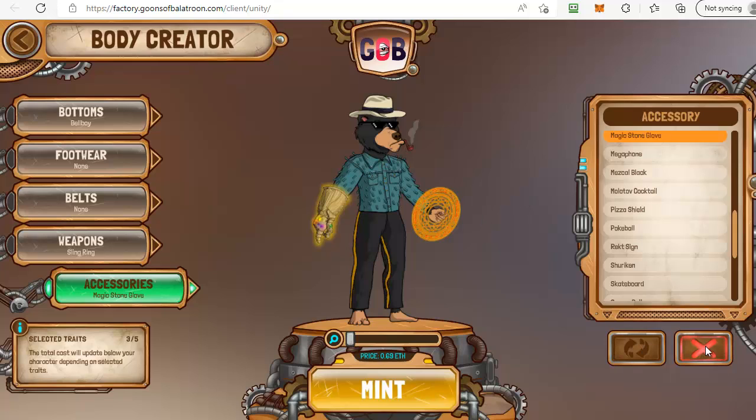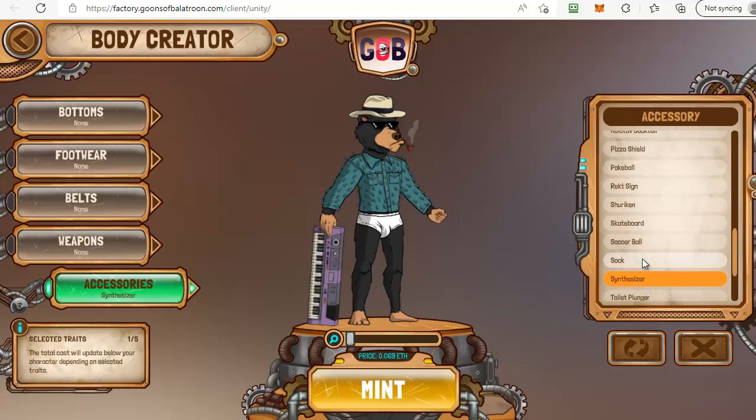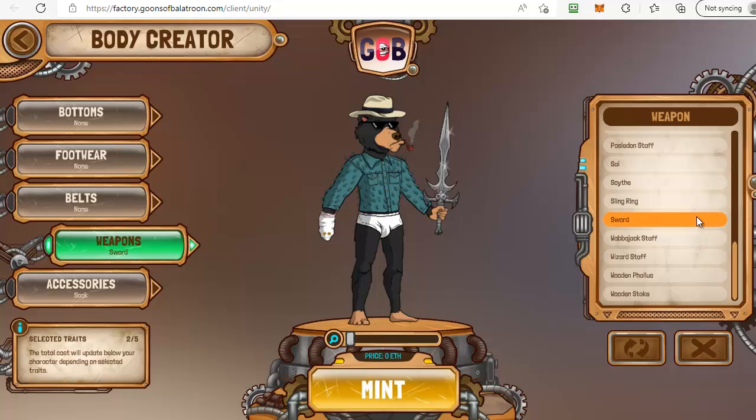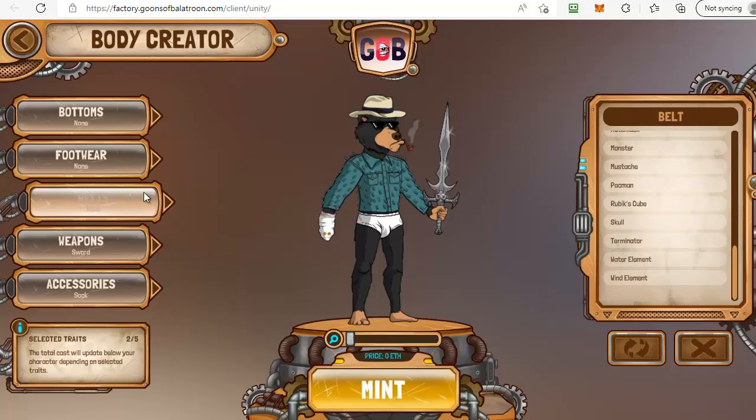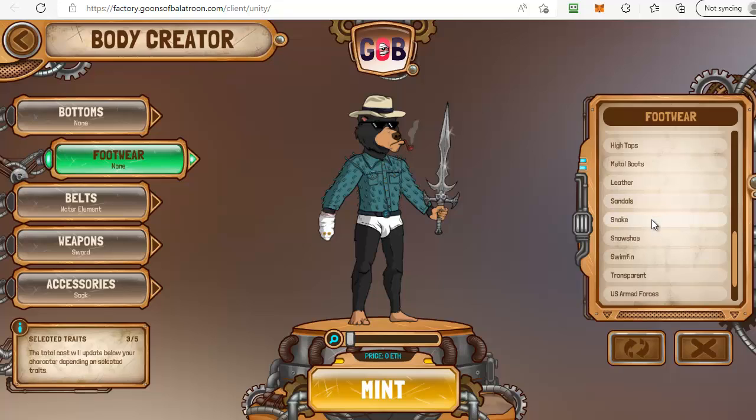If you want to start again, click the cross to get rid of all your choices and go back to no selected traits. Going through each trait: the sock accessory is free, a sword in weapons is also free, and a water element belt is also free. So I've added three traits to my goon's bod and so far it's not costing me any money at all. Just go through each trait, check the options, and find what you like for the look of your goon bod.